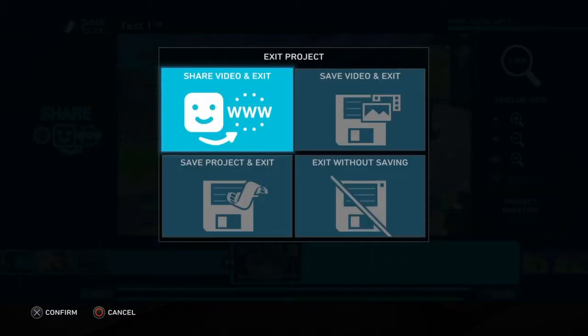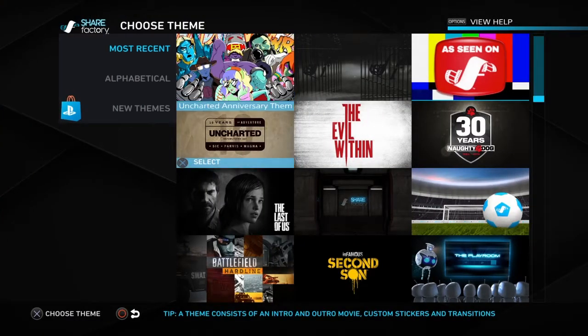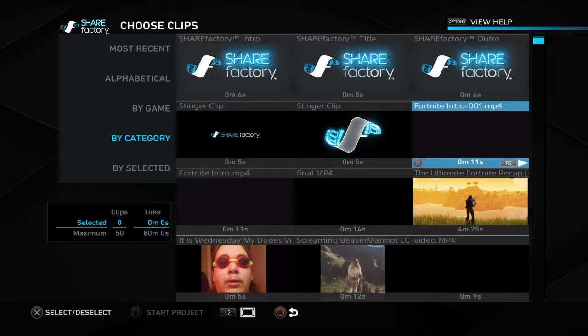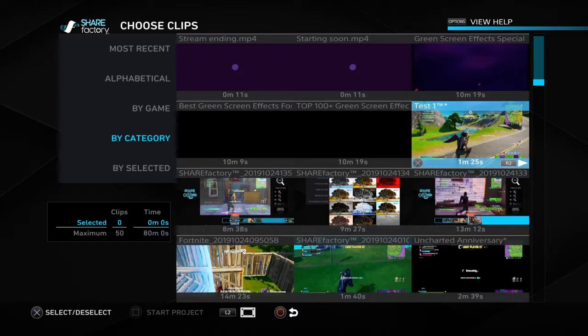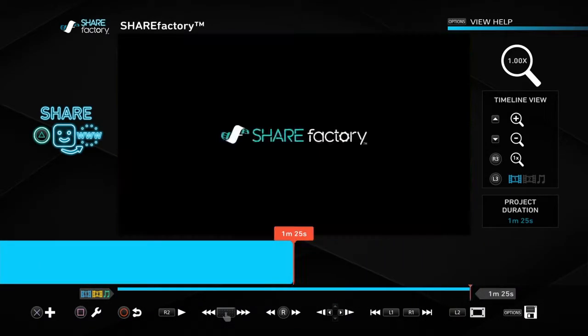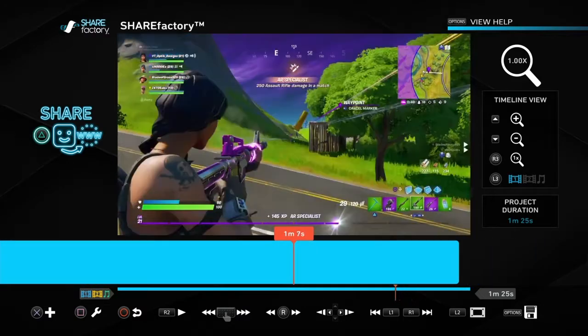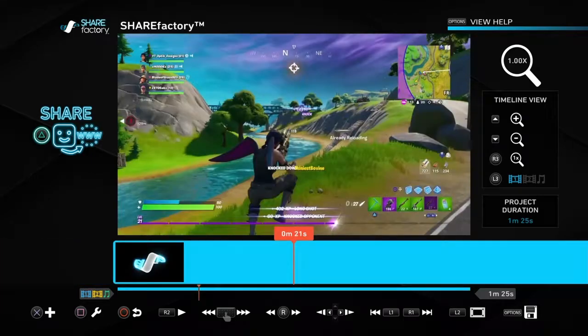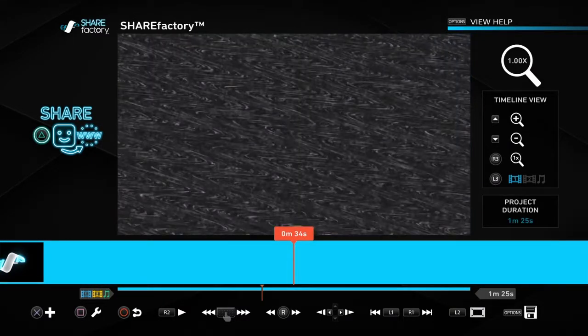To load a saved project, go to 'New Project,' scroll down, select a theme, remove anything you don't want, and then pick your saved project — in this case 'Test One.' When you continue, you'll notice it's now a full clip and you can't edit it anymore from here. To make edits you'd have to go back to your saved projects. This exported version is basically your final product — this is what you share on YouTube and social media.